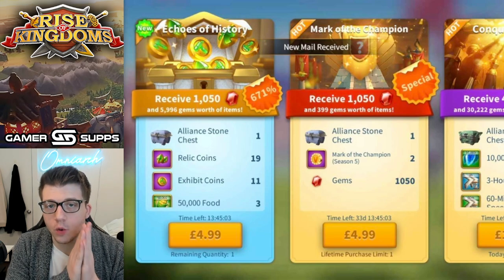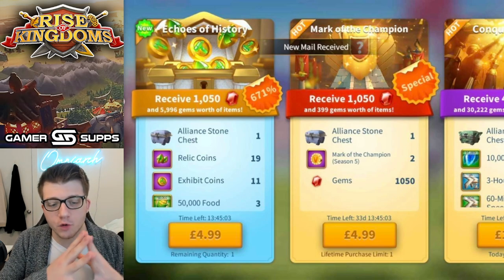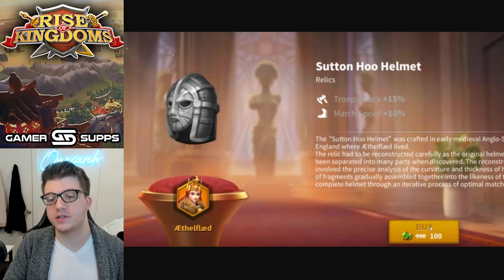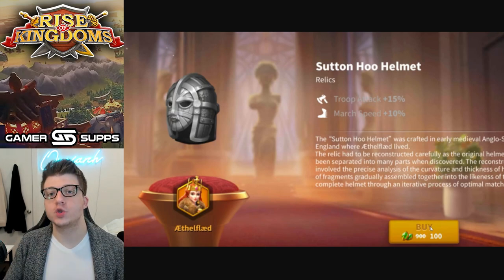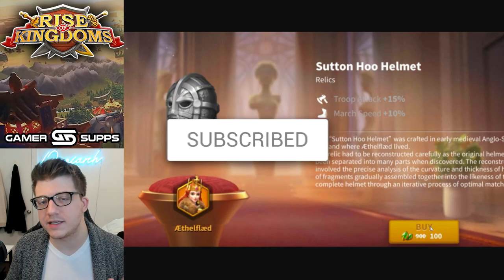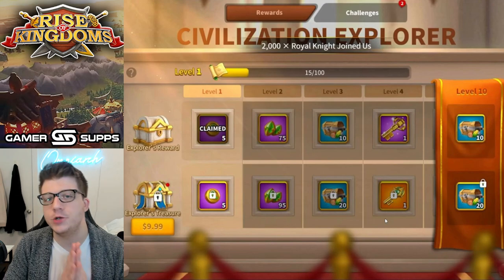I'm sure you guys are all aware of the new museum building they've put into Rise of Kingdoms that has specific relics which will enhance the older commanders in the game. For example, Ethelflad gets 15 troop attack and 10 troop march speed. All of these older commanders have some sort of relic that will give them a new buff — which on paper sounds exciting, and for some of us it is. However, unlocking these relics requires a couple of new pieces of currency.